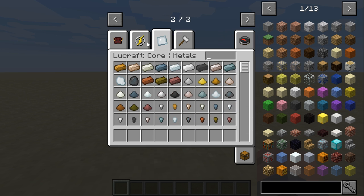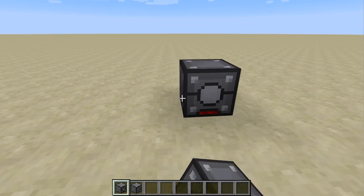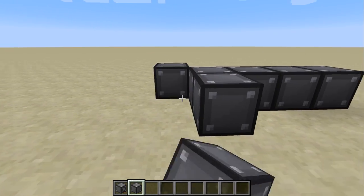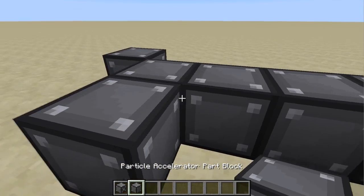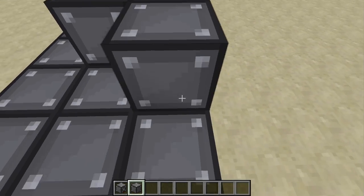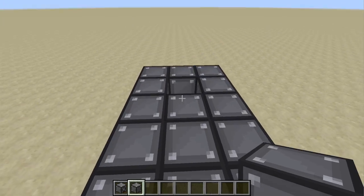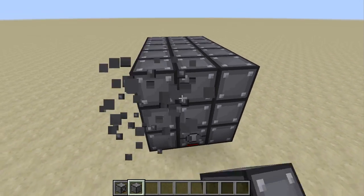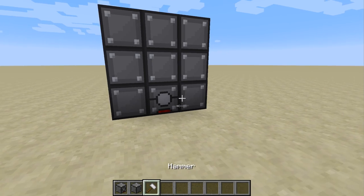The first thing that we have to do is build a particle accelerator so that you can become just like the Flash. That recipe is pretty simple. You just need to put down a single particle accelerator control block and then some normal part blocks along the side. You do need to put this five deep, three wide, and three tall. It'll look like this once it is finished. This is a multi-block structure, and you're going to use this hammer in order to activate it.